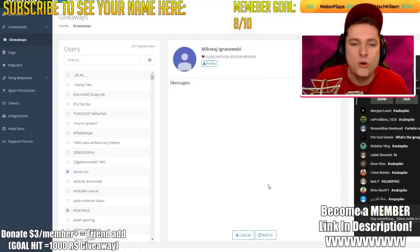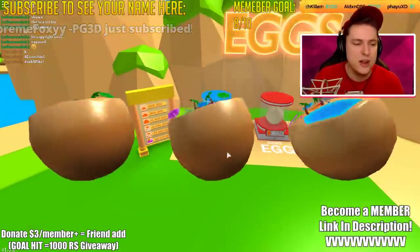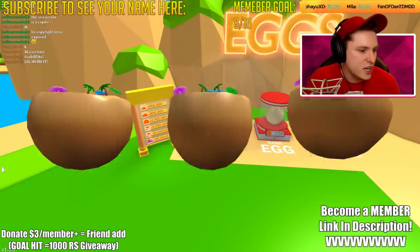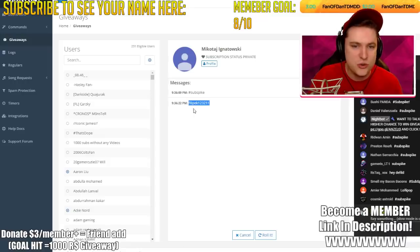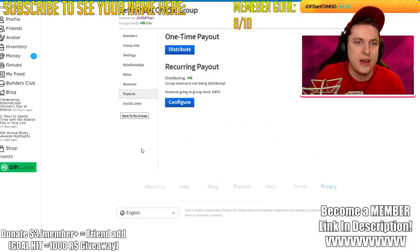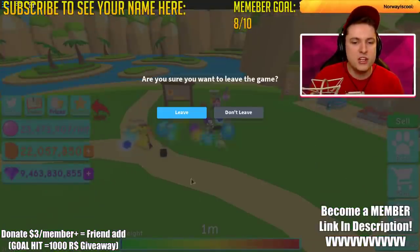Mikotai Iganovsky has won — he responded and is in the group. His username is philippac133321. Beautiful, that's confirmed. Are you guys ready? I'm ready to give away a level 13 Sea Urchin! We need to go to my private server for this — nobody can join it except who I add. The hashtag for the Sea Urchin giveaway is hashtag hype — type it in the chat to enter.